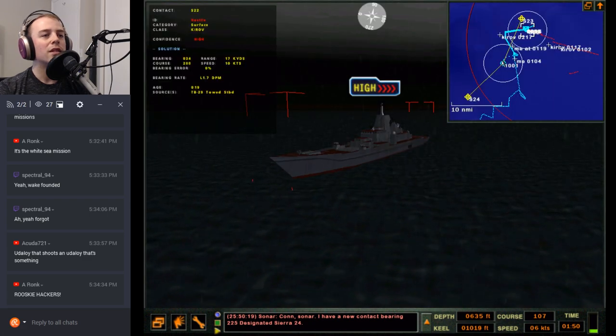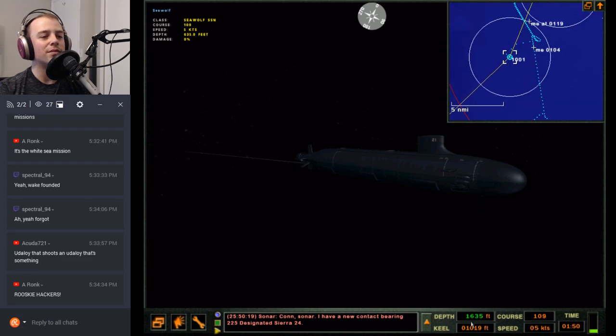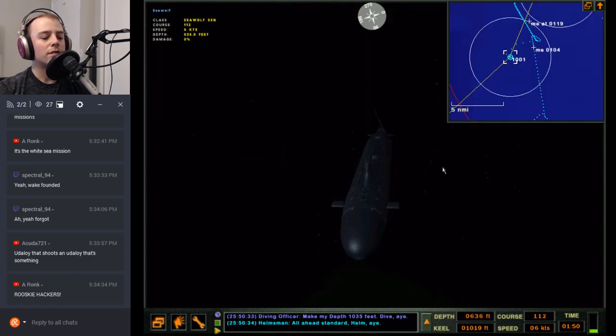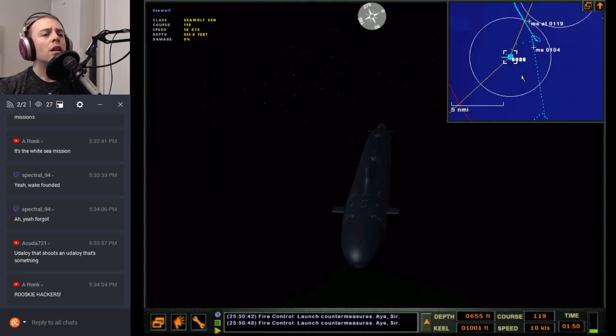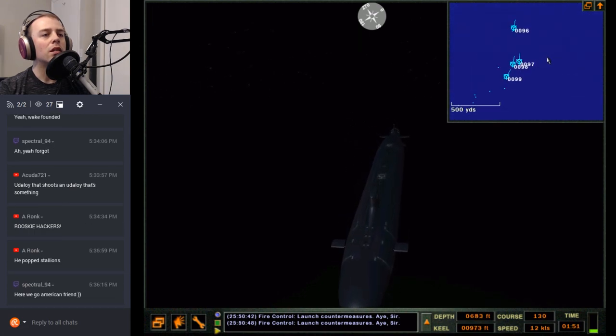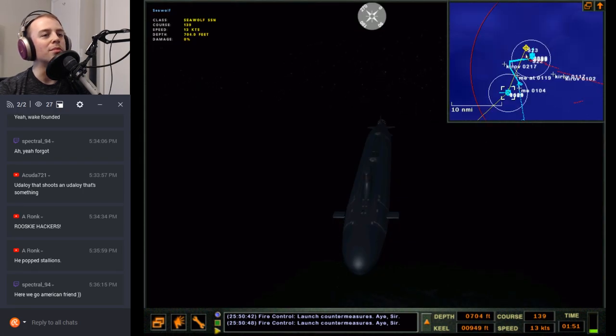Con sonar: lost the wire tubes five and three — I guess we're getting hits. I just closed the doors. New contact — not that deep, there's ground down there. Designated Sierra 24. Make my depth 1,035 feet. Short launch countermeasures. Maybe that was just a dumb launch by him — I was not seeing them on sonar, so they could be pretty far away. I'm just being precautionary.